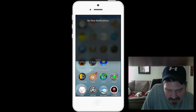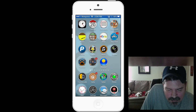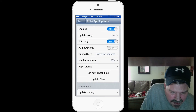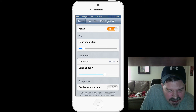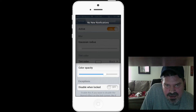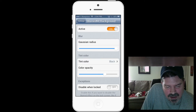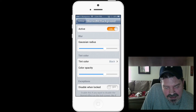Next is called Blurred NC Background. When you pull down the notification center, the background is blurred out. In the settings you can increase or decrease the amount of blur — they call it Gaussian radius. You can look completely through the background or slide it all the way to blur it out entirely.